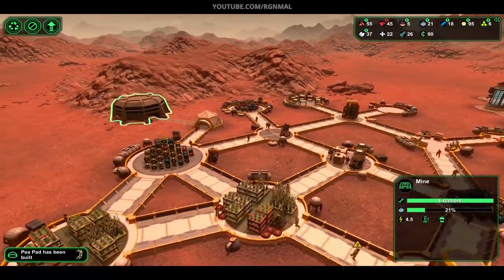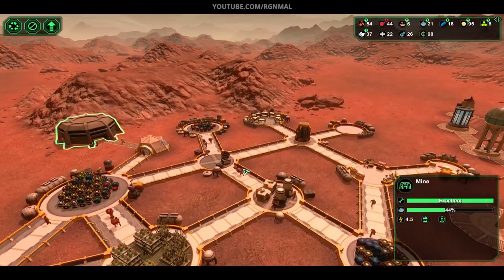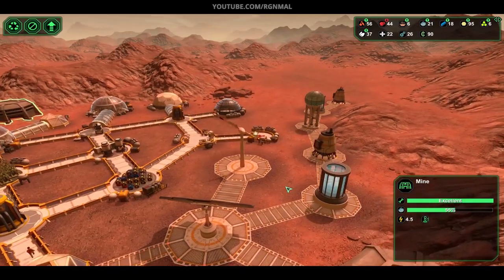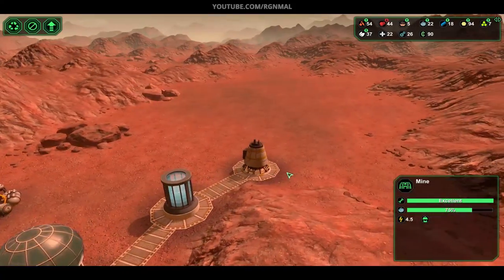I actually had a meteor — an asteroid or whatever — come down and hit this connection right here. And I felt kind of cool because it hit it, nobody died, and I had plenty of other connections. Someone went over, I had spares, and that was kind of nice. It's like, oh my god, my base isn't going to die — there's redundancy!